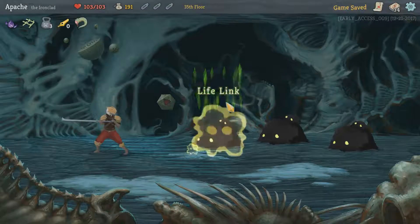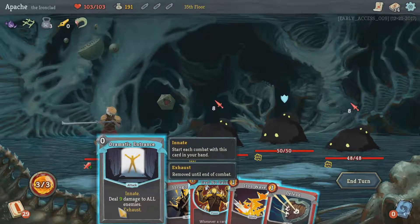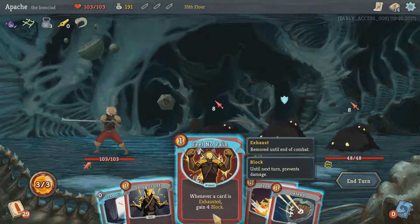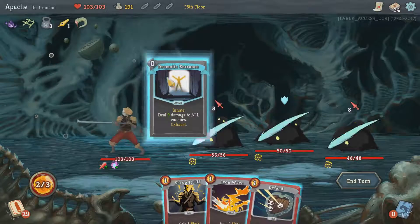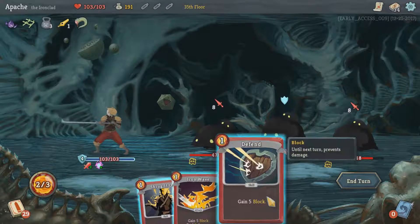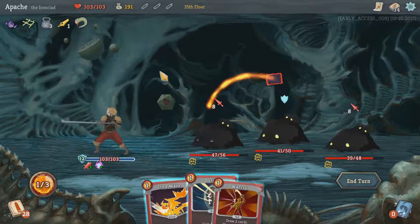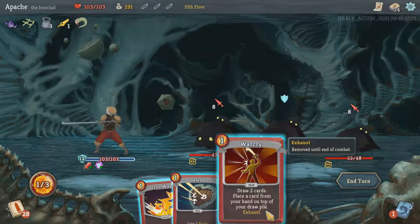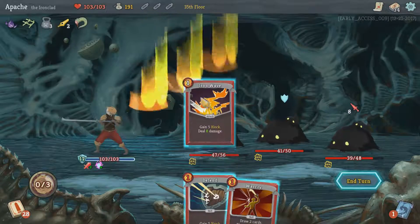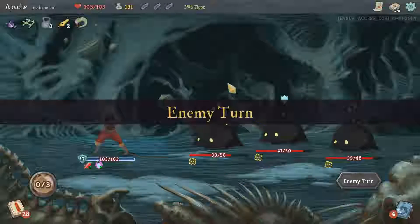We're going to take the middle run. These enemies have lifelink, so we need to kill them all within two turns of each other essentially. They deal nine damage to each of them, and we've got 16 damage coming in. First we want to do Feeling the Pain and then exhaust this, get a core block. So we've got 12 damage coming in. Shrug it off just in case we get a good card, and then Iron Wave on the highest one. All fairly equal — we're not going to take any damage. Good first round.